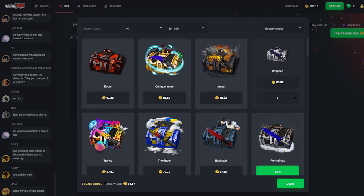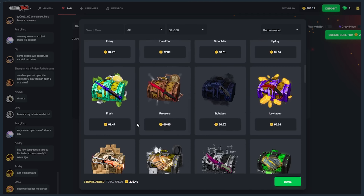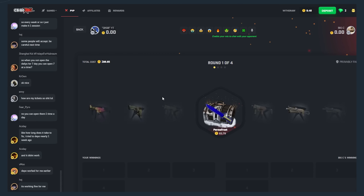It's 300 coins — wrapped case, permafrost, glider case. Yeah, I'm not sure to be honest. Triple up — pixie joined again, he's been clapping me, pal, not gonna lie. Kinda need to win eventually though, right? Come on.